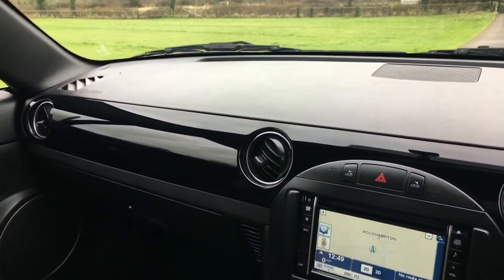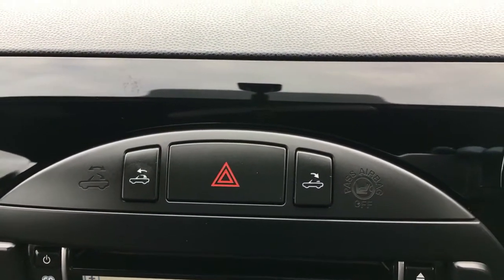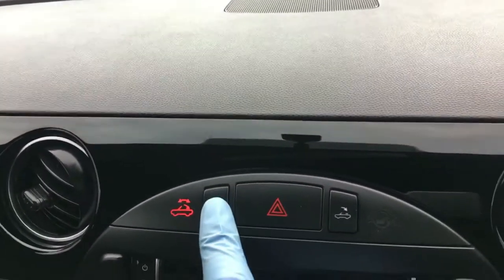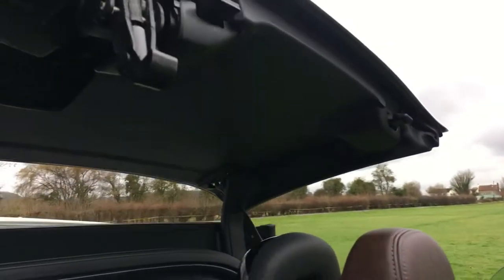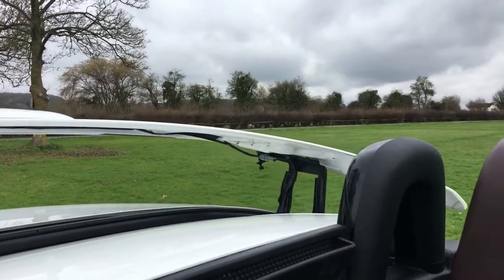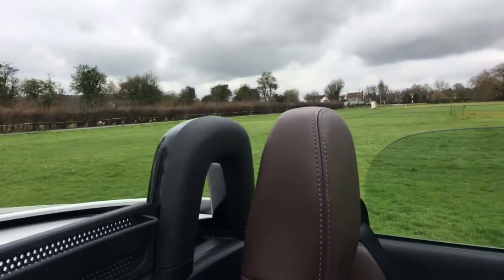Sat inside the car now, just going to show the roof operation. You've got two buttons for the electric roof on the dashboard there, and up here just a lever — press and release, then press and hold. I'll just show the roof going back so you can see it working in all its glory. And that's it.